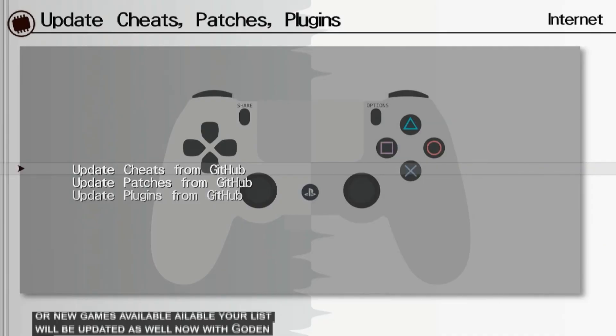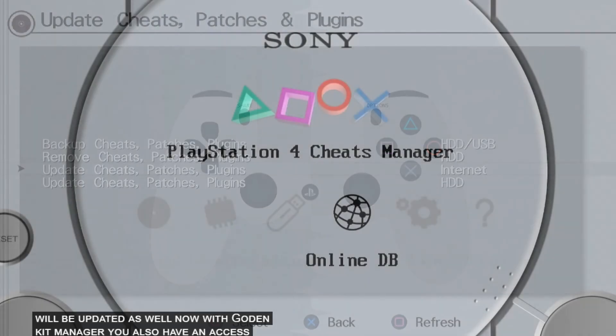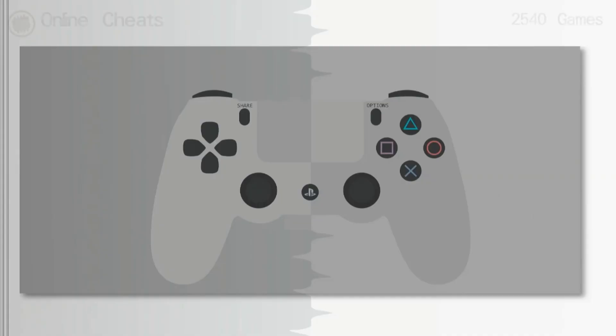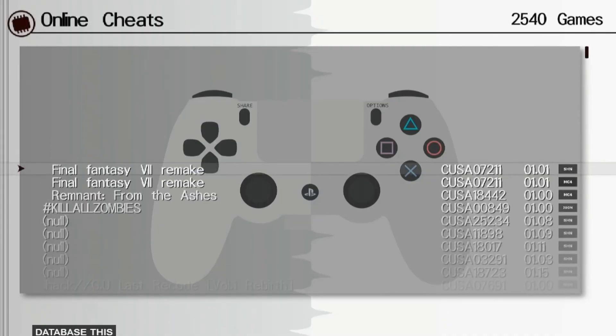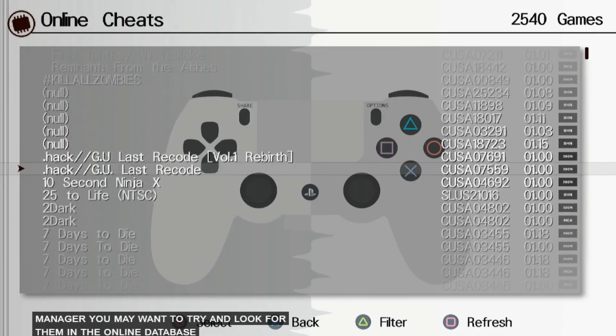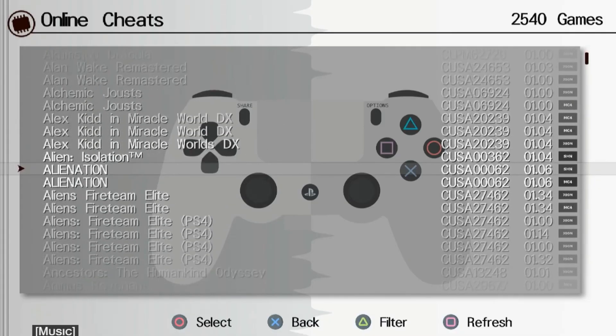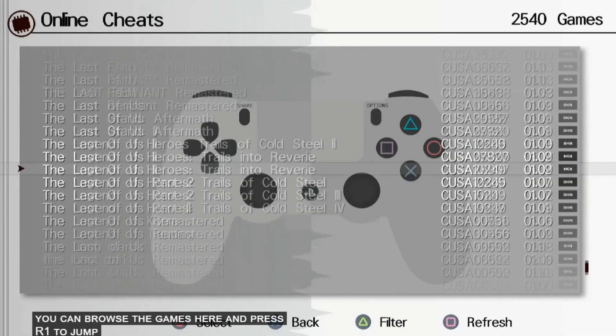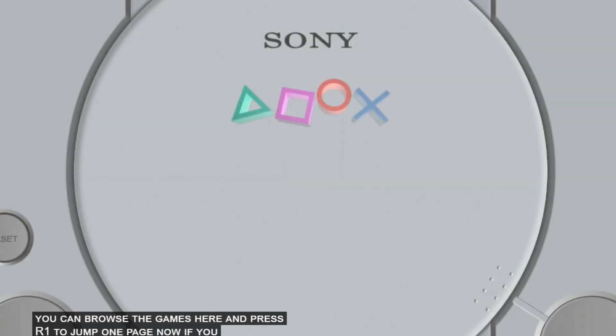With the Golden Cheats Manager you also have access to the online database. This is a database different from the Golden Cheats Manager, so if there are games you are looking for that are not available in the Golden Cheats Manager, you may want to try and look for them in the online database. You can browse the games here and press R1 to jump one page.